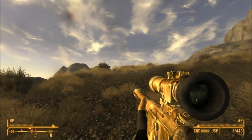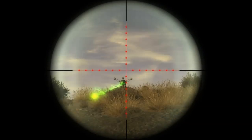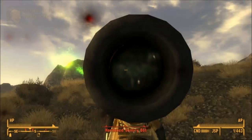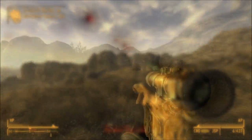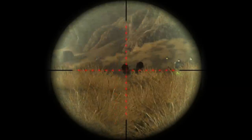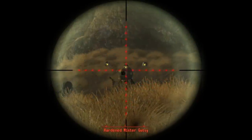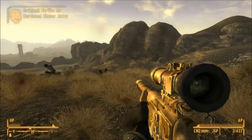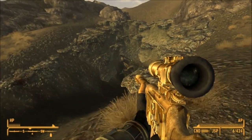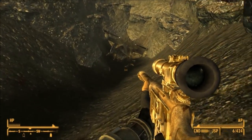I decided to come on my own, which might have been a mistake — seriously, how many robots are there? Once you've killed them all, head over to the crater where you'll find a crashed vertebrae. The Tesla cannon prototype can be found here.